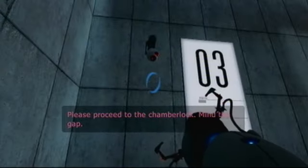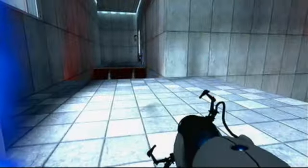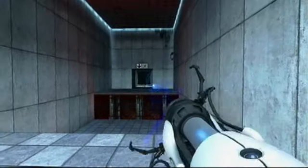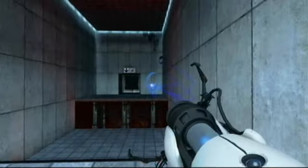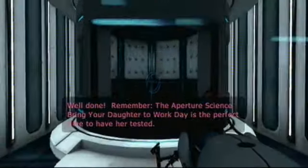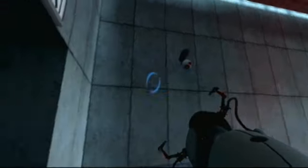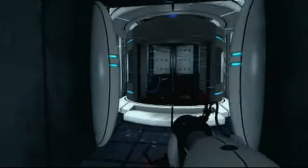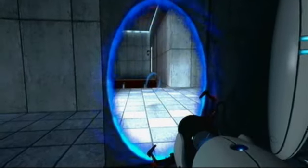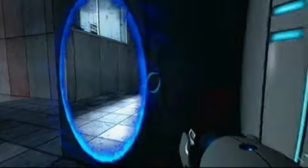Test chamber number three. Mind the gap — this isn't the London Underground. There we go, and we're over. Well done. The Aperture Science bring your daughter to work day is the perfect time to have her tested. Another thing about the Emancipation Gate, which you guys may already know, but I'm going to tell you anyway: when you pass through it, it dissolves a portal. We're going to be finding out much more about that later.